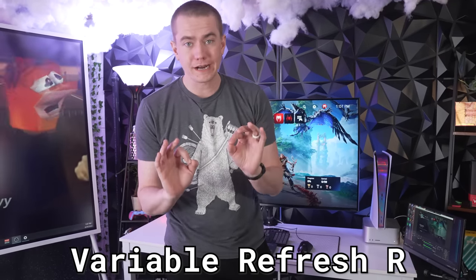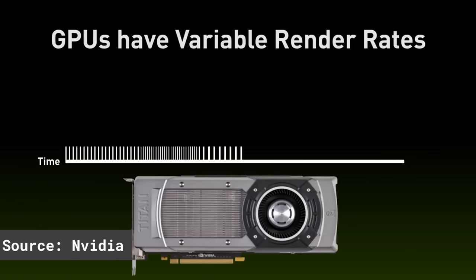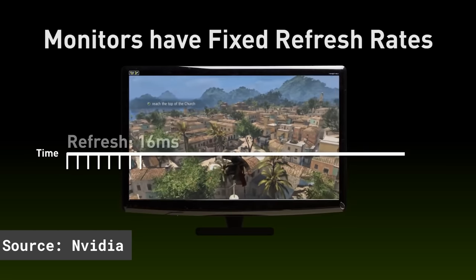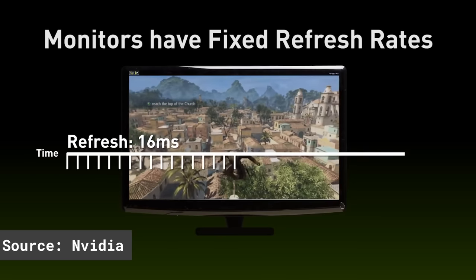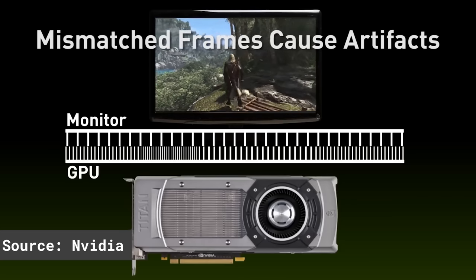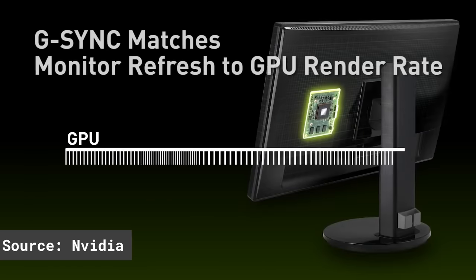VRR stands for variable refresh rate. Normally, with a regular GPU, variable refresh rate allows the GPU to put out whatever frames it wants, and then the monitor or display you're using can match its refresh rate to the FPS, so that you don't get choppiness and tearing and other problems when you're playing video games.